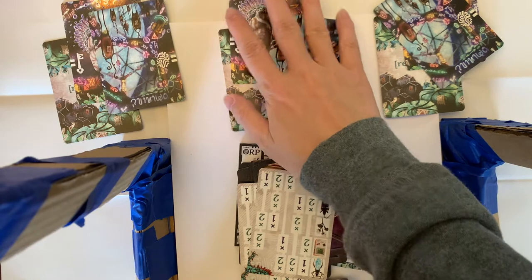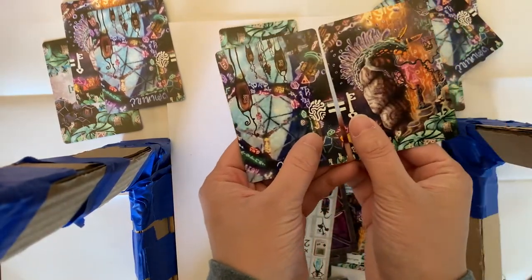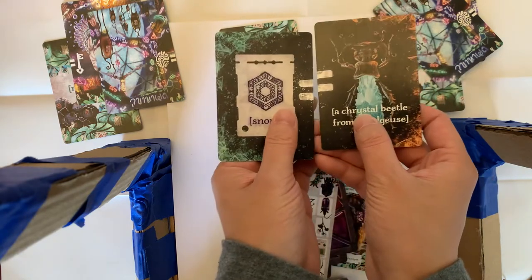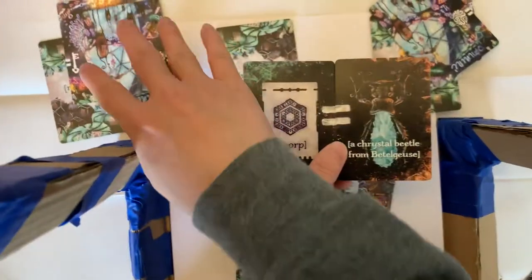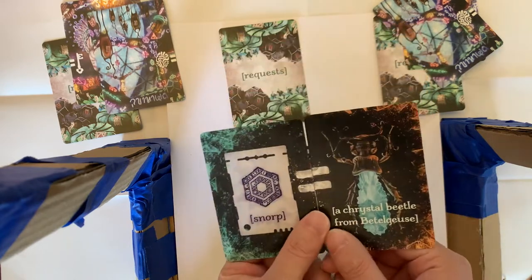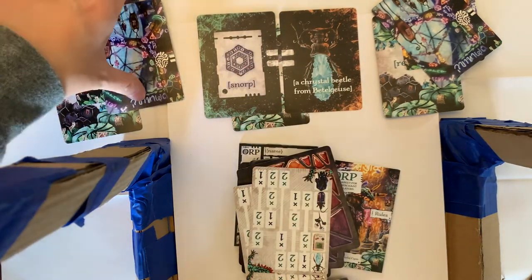Players are going to take these cards and keep them secret — you should never reveal these cards to other players unless otherwise stated in the rules. These cards link up so that the equal sign makes a complete equal sign, and when you flip the cards they also have an equal sign, representing that these two are paired for the entire game. So the snorp is always going to be the beetle, no matter what. Each player will know the translation of one of the alien words in the language.